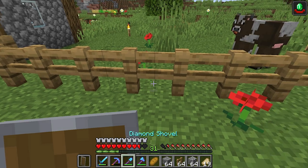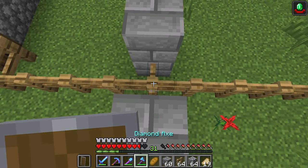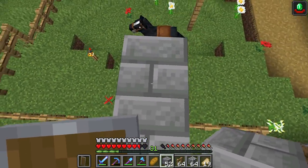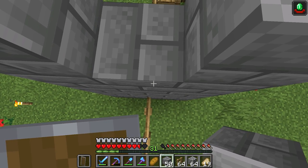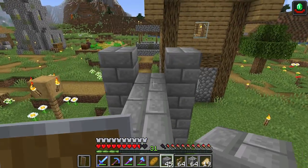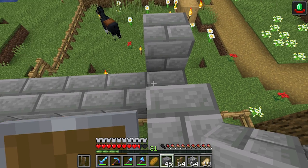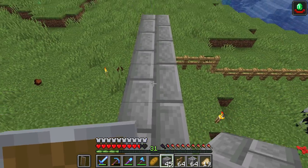I want to make it probably three wide, so let's go three wide and four tall. I want to have a walkway through this, so I'm going to do the middle pillar over five blocks — one, two, three, four. I don't know if I want to make it five or seven. We may want to make it seven. So one, two, three, four, five, and then seven — then we would have this come up right here.